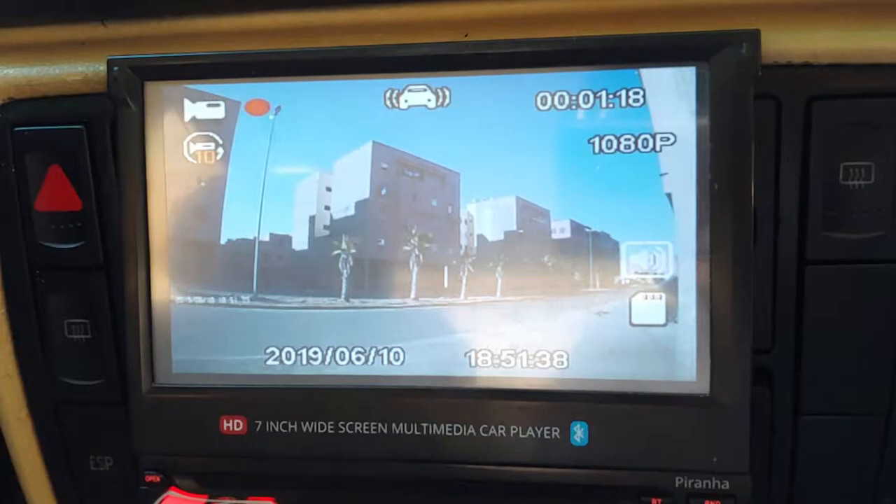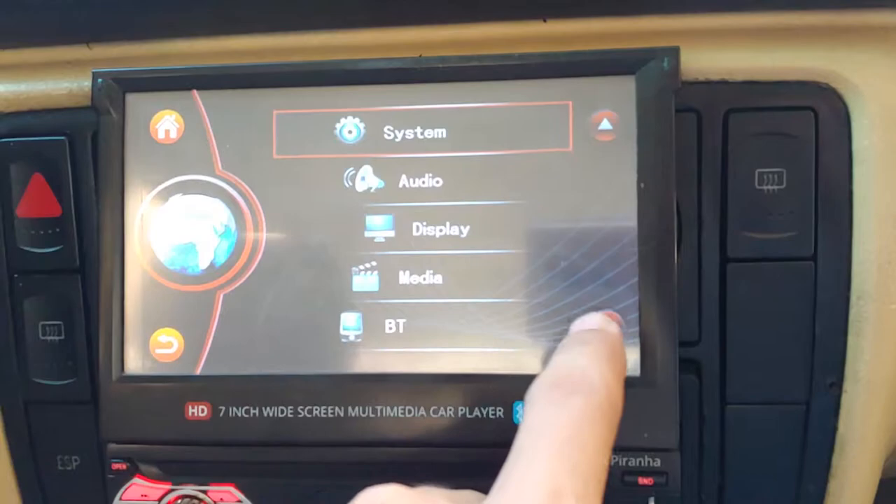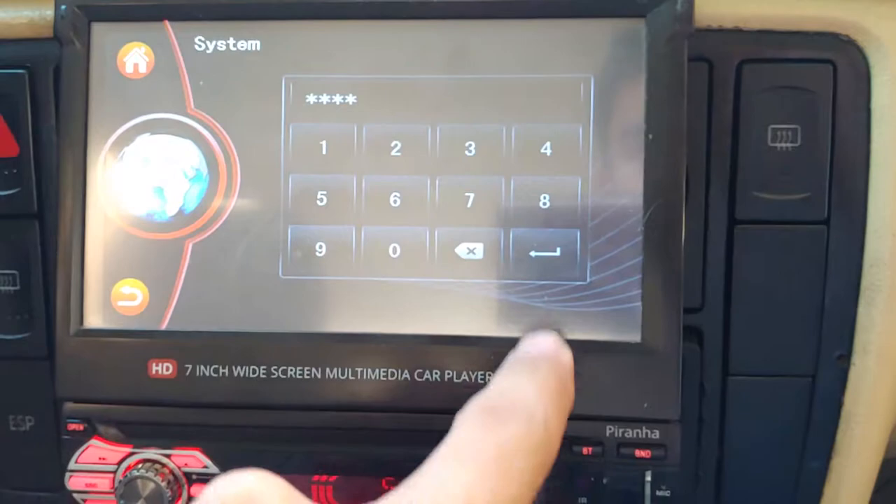Hi everyone, I'm making a video to show you how to change the logo on the Piranha car MP5. You go to the main menu, then Setup, then System Logo. It will ask you to enter a code.